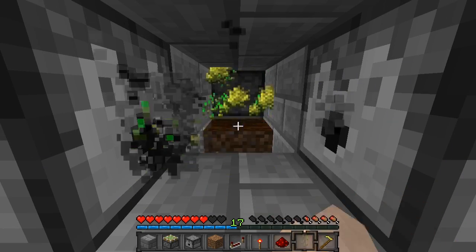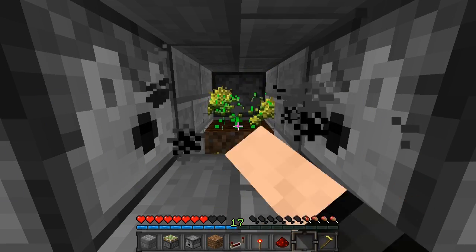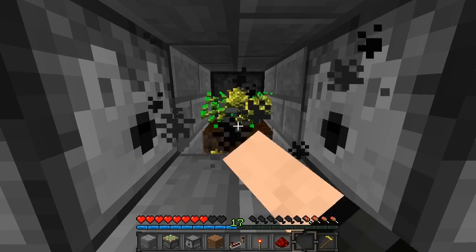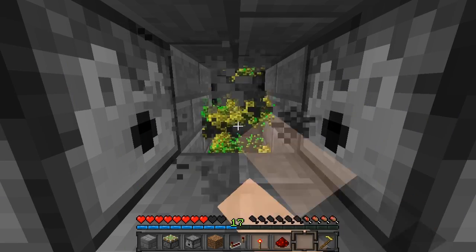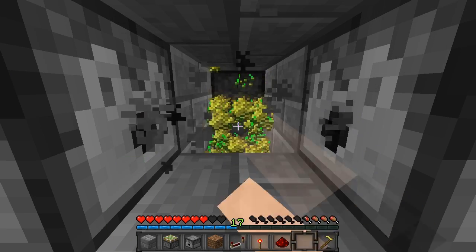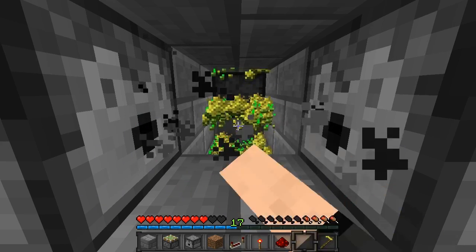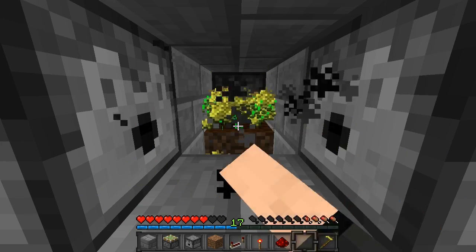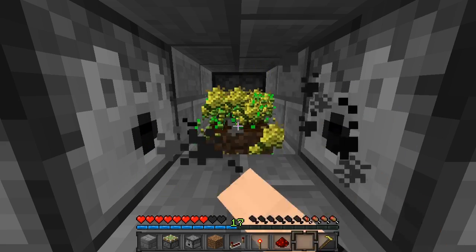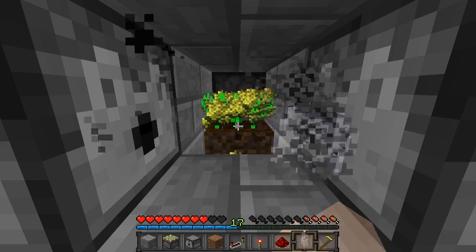What's happening is you have two dispensers in front of me - the left one has seeds in it, the right one has bone meal in it, and they cycle: one gives seeds one go, then the next gives bone meal the next go. There's a bud switch detecting seeds being placed and wheat growing, then pistons pull the soil down making the wheat harvest, and it just keeps going back and forth. I'm going to show you how to make this in a second.